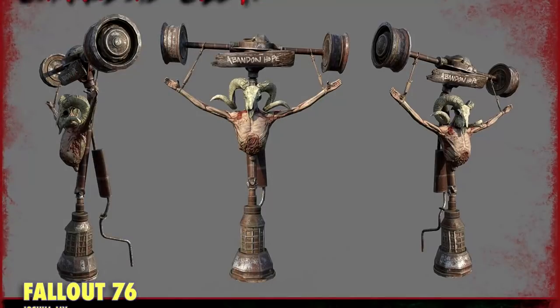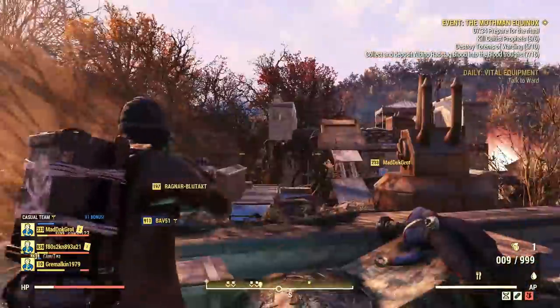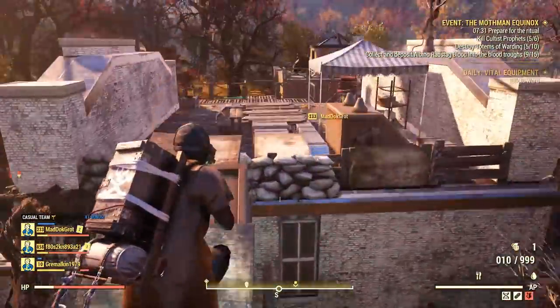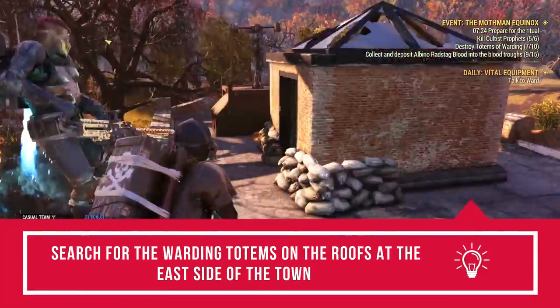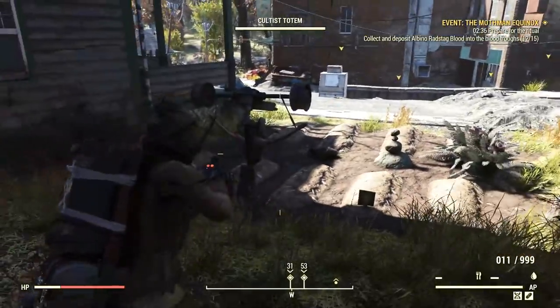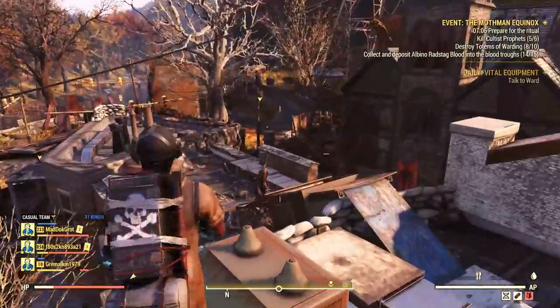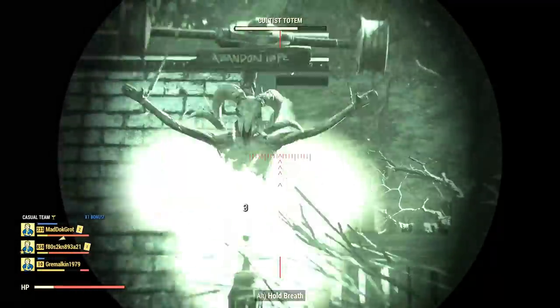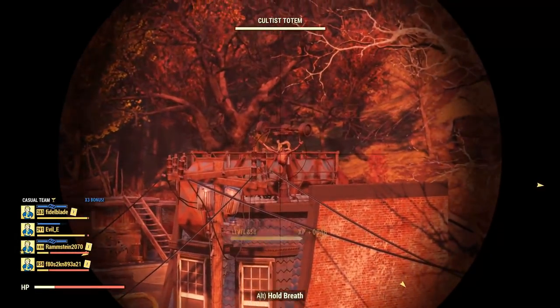For the last task, you need to destroy totems of warding. This part is probably the most tricky because these totems can spawn on basically any roof. I did over a dozen events and overall they spawn around the east side of town about 90% of the time on roofs. They can also spawn on the floor but it's very, very rare — I only found one at the cemetery.